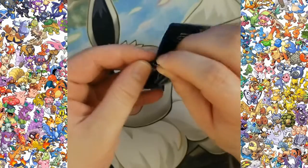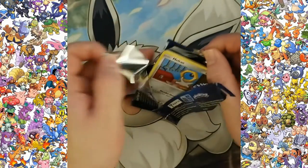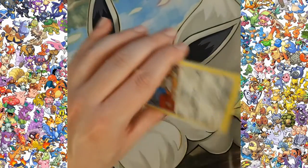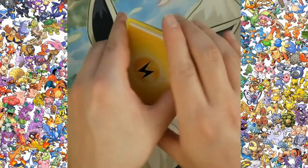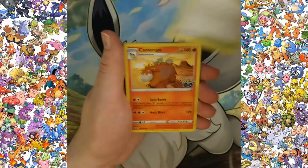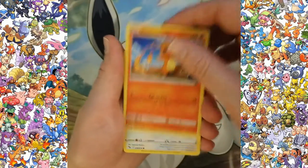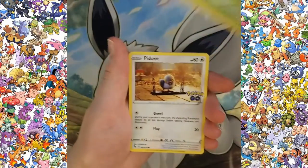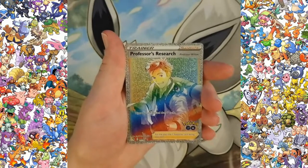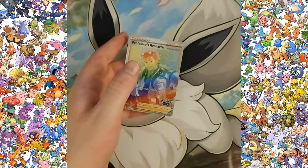All right, last pack — let's see what we got. Don't give us just two Vs — give us something else. Gozu, Meltan, Charmander, Bulbasaur, and a reverse holo Soul Rock. And — a rainbow rare Professor's Research! This was the hit I was talking about. That's awesome right there. That's what you like to see.